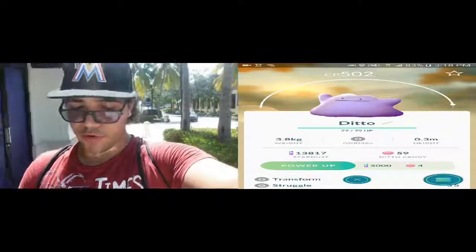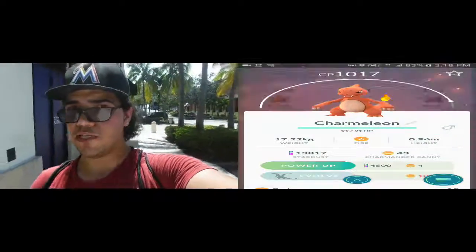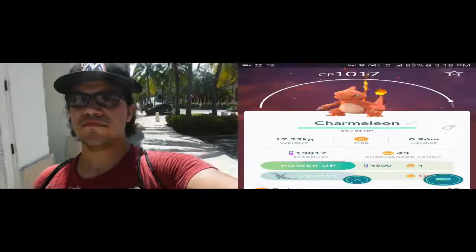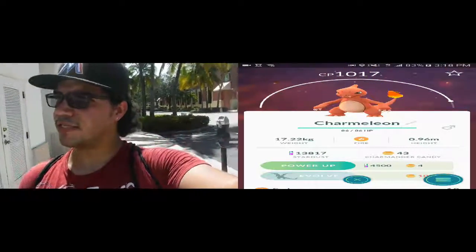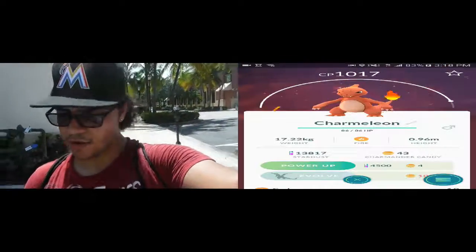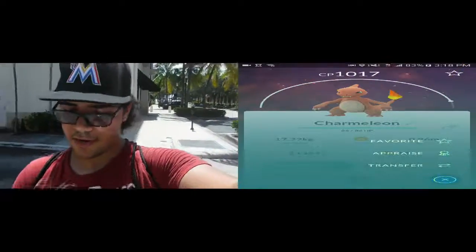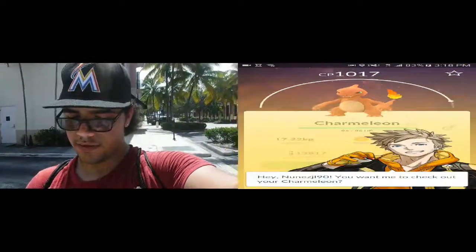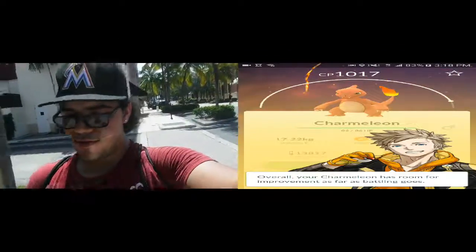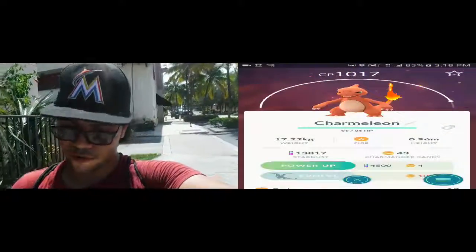The other really cool recent catch was this Charmeleon — a 1,000 CP Charmeleon. I have a Charmander that's 91 IV, and I'm not sure what my other Charmeleon is. Going to go ahead and appraise this one. Room for improvement — so it's literally the worst IVs possible. Not great, but it's something cool to just have around.